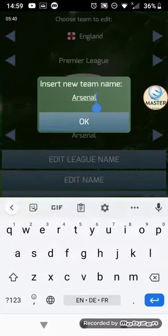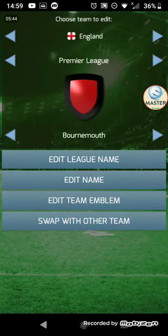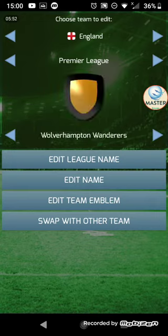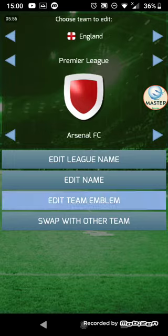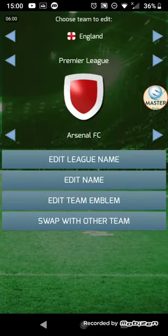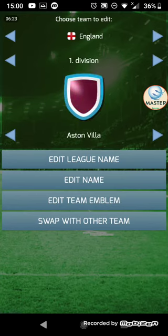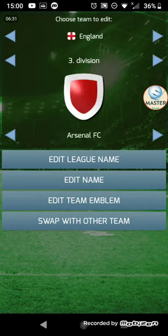Edit name — I can edit the name of the clubs, like I can just add Arsenal FC. See, these are all already edited. Edit team emblem — you can download a logo for the club and set that to be the logo. And swap with other team — we'll use Arsenal as an example. You select the division, select the club — let's say Blackpool — so then Blackpool's in the first division and Arsenal's in the third division. No, we don't want to save those changes.